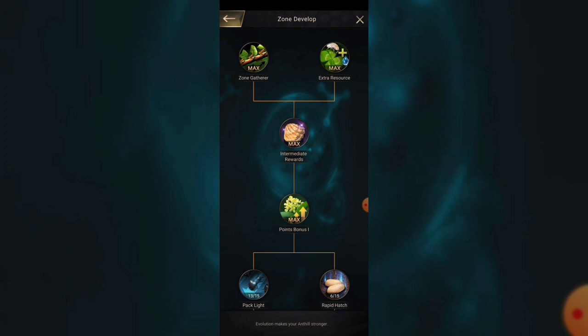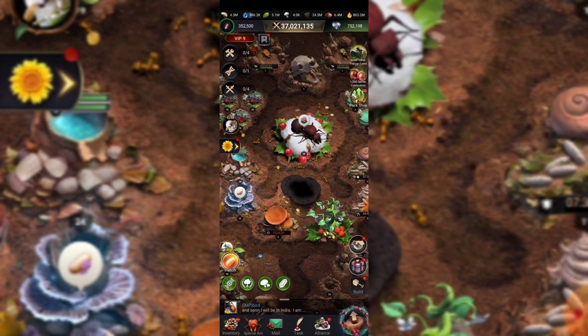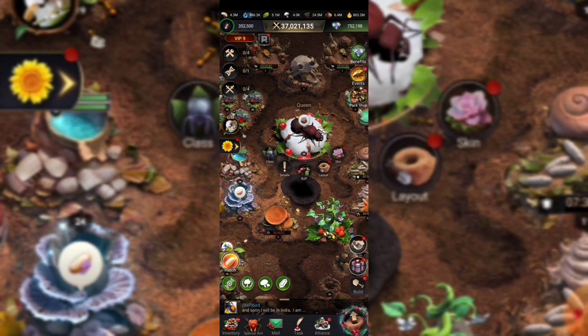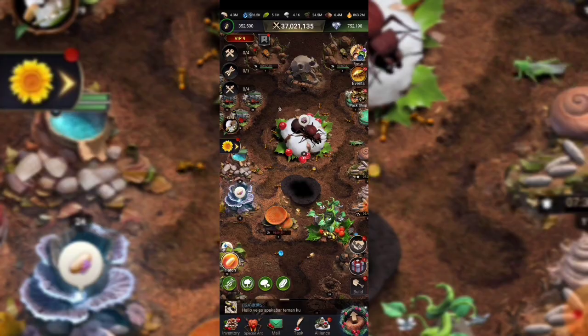I personally took my farm to anthill 25 because I wanted to have more resources. As far as class, your farm should always be either cultivator or herder — herder when you're going to hit it because it has less resource production, and cultivator when you're doing gathering days and such to help with more points. You really want to stick between those two.